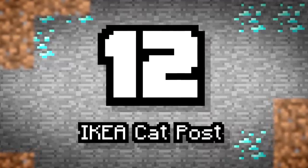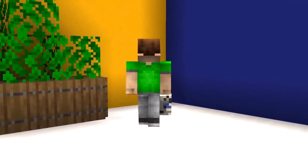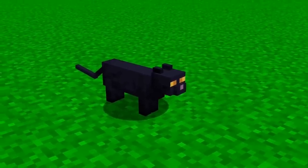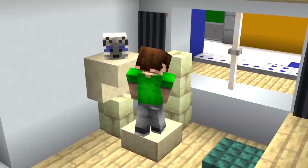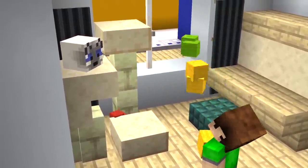Number 12: Ikea Cat Post. Need a place for your kitty? That's a player head disguised as a cat. Any cat needs themselves a cat post. So get yourself some cut sandstone and some endstone brick walls. You could theoretically place them in any configuration, as long as the posts have different levels and some areas for you to rest your miniature pet.